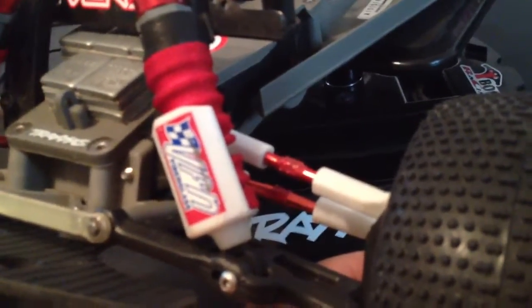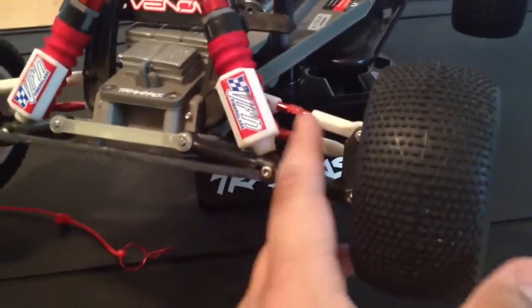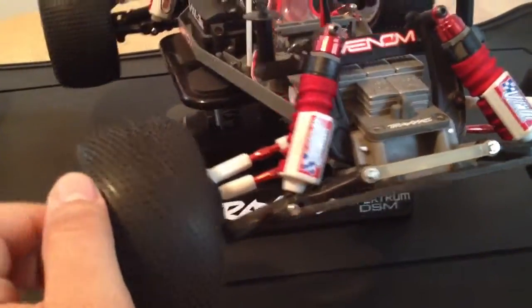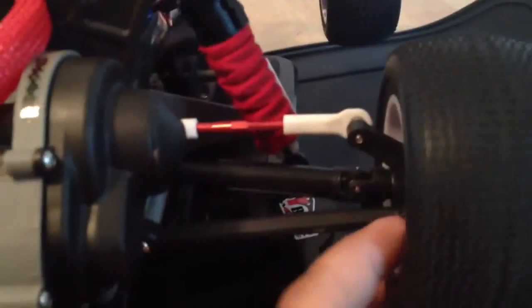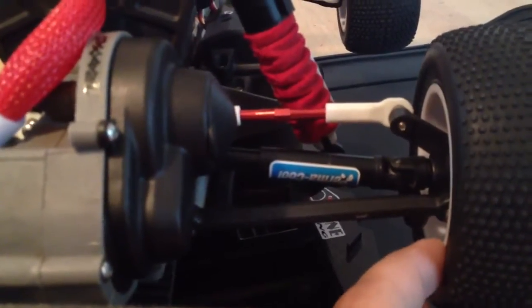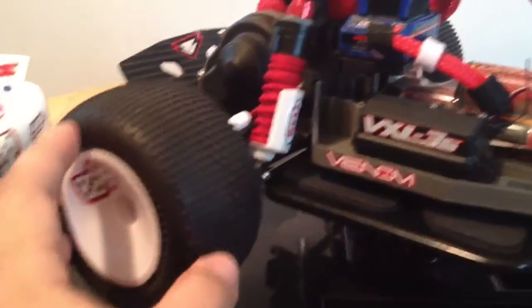Another question: where did I get these toe arms? Also from RPM. The inserts right in the middle are from Traxxas — they're red, and I swapped to white. I thought no one else has that; I've heard of people dyeing them and they definitely give something different, totally not the norm. These are dyeable parts, so if you want any other color, just get some powder dye, dip them in, and you're good to go.